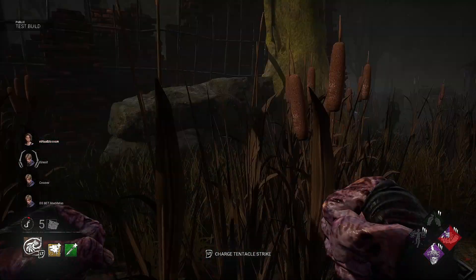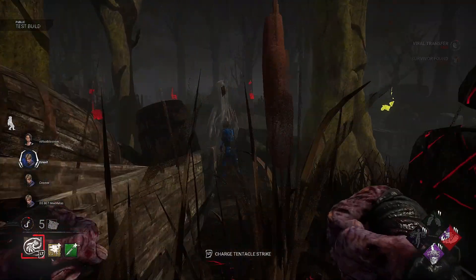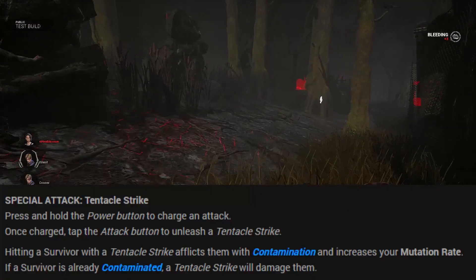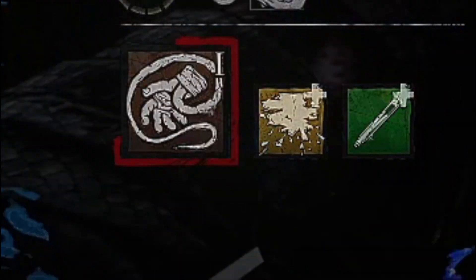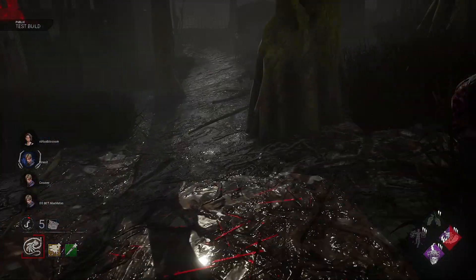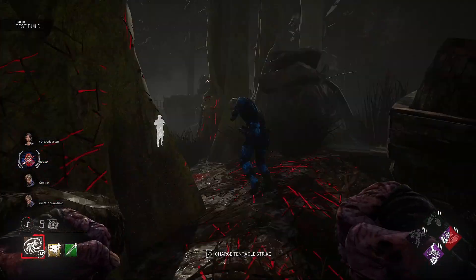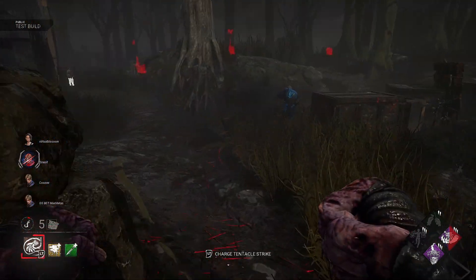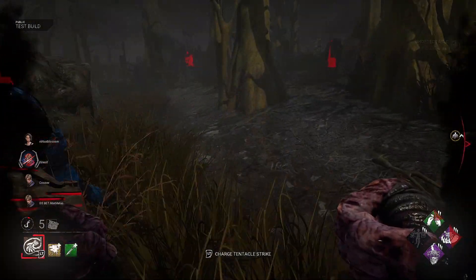So what about his powers? The Nemesis's power is called the T-Virus and it has a number of different actions. The main one is his tentacle strike. Hitting a survivor with a tentacle strike will make them contaminated and increase your mutation rate. If a survivor is already contaminated they will take a damaged state. Be aware: if a survivor is already injured but not infected and you do a tentacle strike, they are not going to go into dying state — instead they are going to become infected.